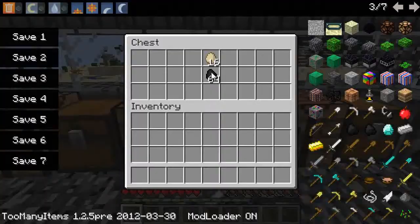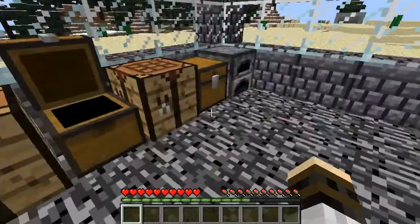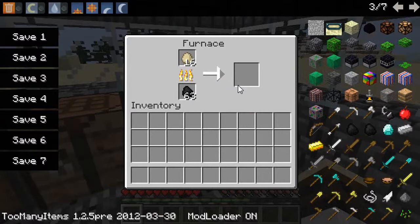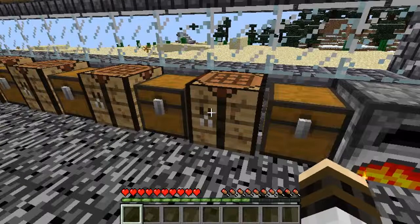Next up is fried eggs. You'll need coal and eggs — put them in the furnace and just go ahead and wait. That will give you your flat fried egg.